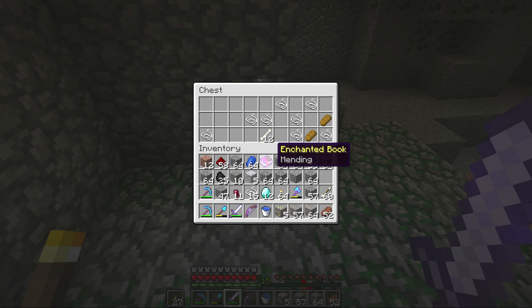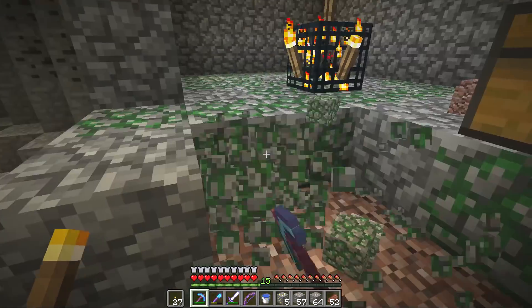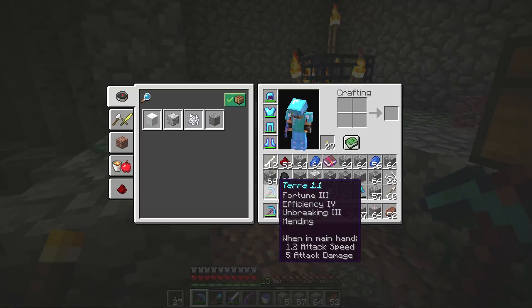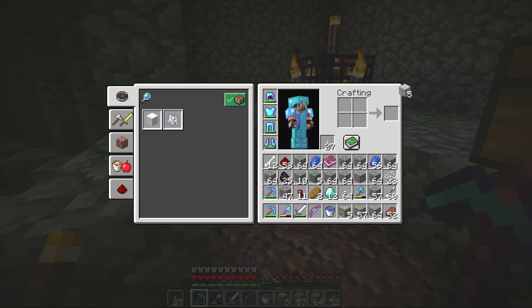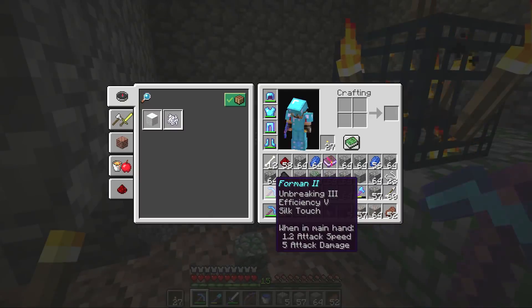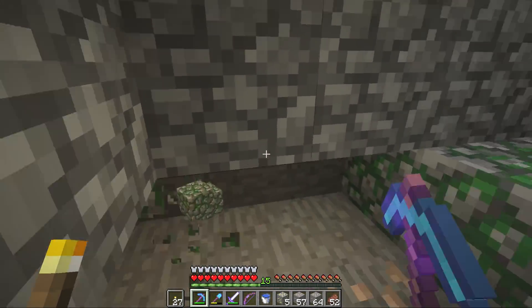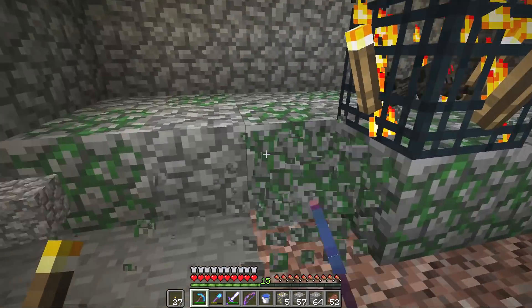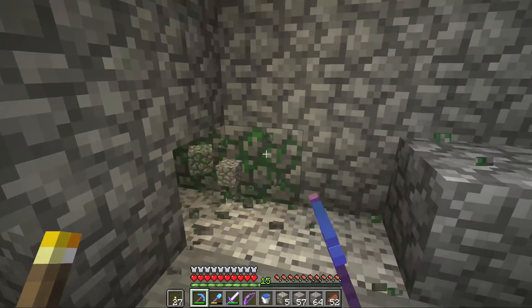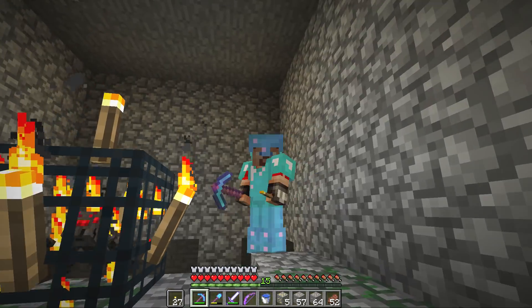That is right, my friends! Our second mending book for the series! Absolutely amazing. This mending book is pretty serious business for us. We've only got one other mending book so far in the series, which we stuck onto our main pickaxe, Terra 1.1. And this secondary mending book is going to go straight onto Foreman, our secondary Silk Touch Efficiency 5 pickaxe, which means now, unless we die and lose all of our tools in lava, we will never break our pickaxes again in this series. And my friends, that is some magical news!